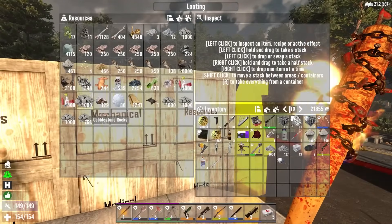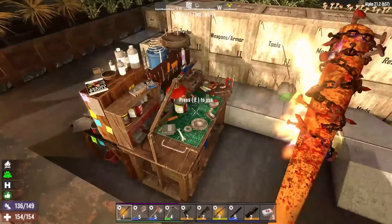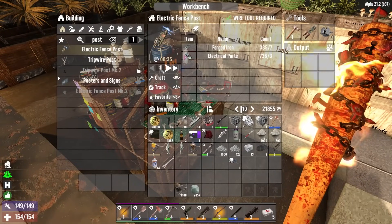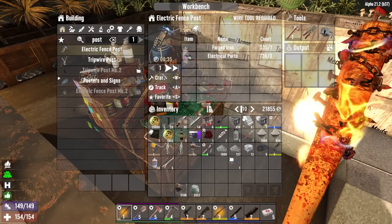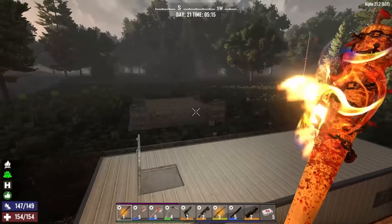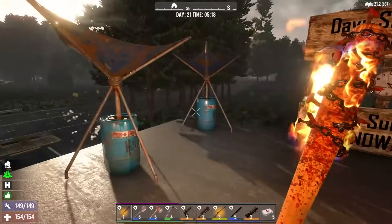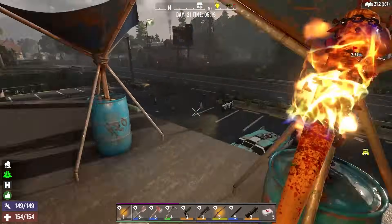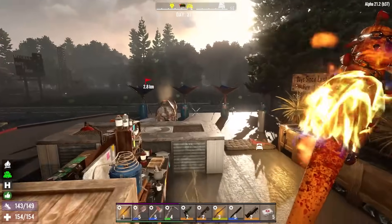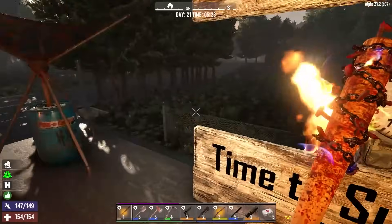I'll top it off with some iron and clay. We'll actually craft some electrical posts — sixteen of them so I can fill in all four corners. One other thing I noticed: the dew collectors no longer give me clear water, they give murky water now. There was a comment about that before, but that's because I didn't have my version updated. So now it's murky — great.